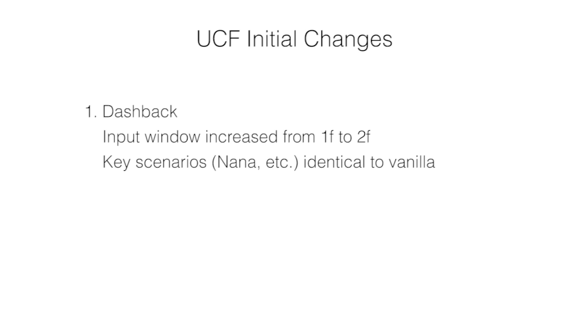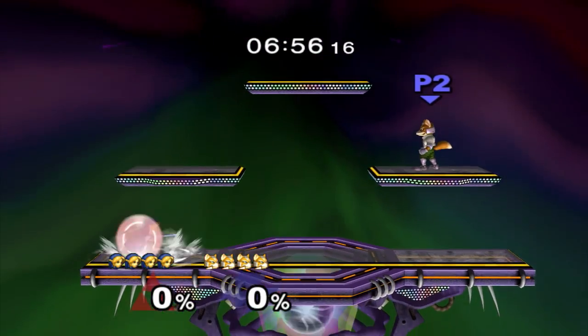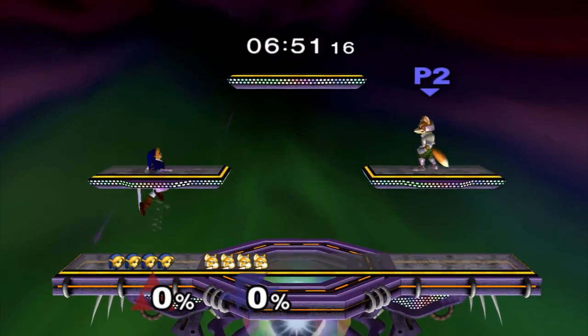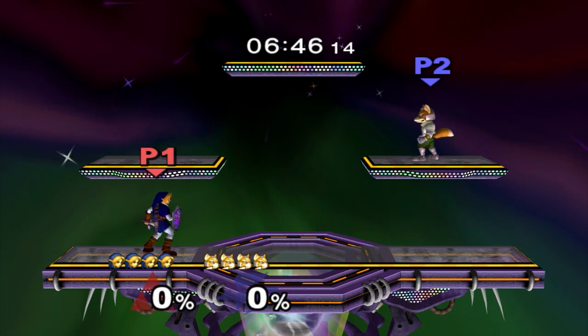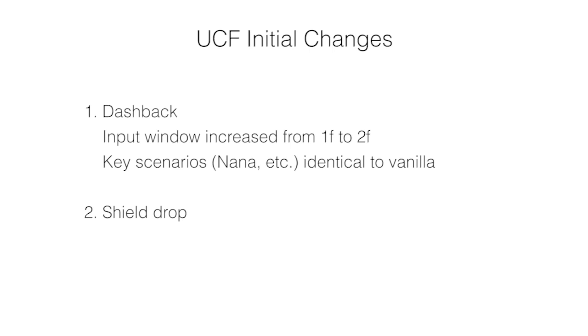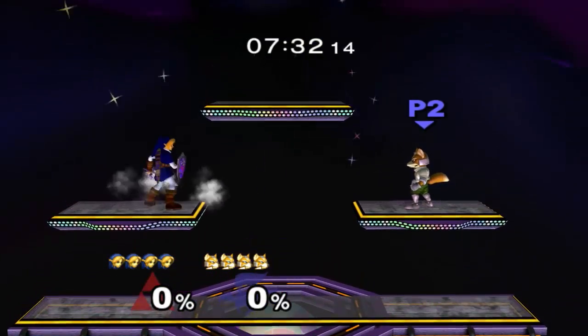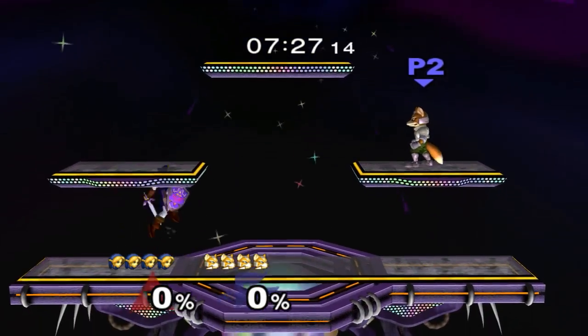The second fix included in UCF is for Shield Dropping. Consistent Shield Dropping is now available with any controller without the need for notches or having good gate corners. In Vanilla Melee, if you have a good controller, there are various ways to perform a consistent Shield Drop, such as the Axe or Sung method. With UCF, these methods can now be consistently performed on any controller. Note that this fix does not make Shield Dropping easier — it only emulates having a good Shield Drop controller. Shield Drop methods that are inconsistent in Vanilla are still inconsistent in UCF, because we are not changing the design of the game.